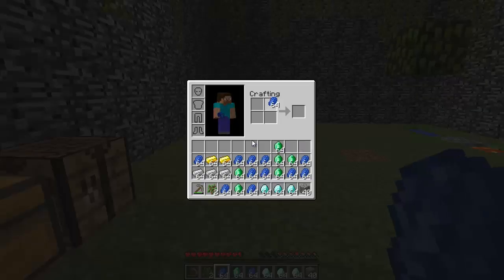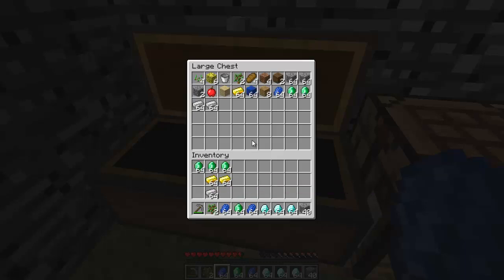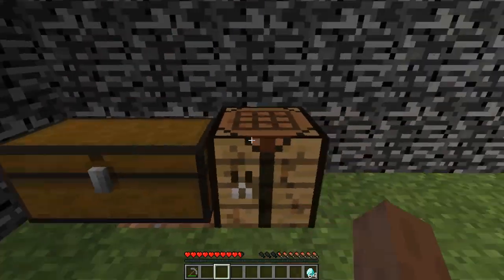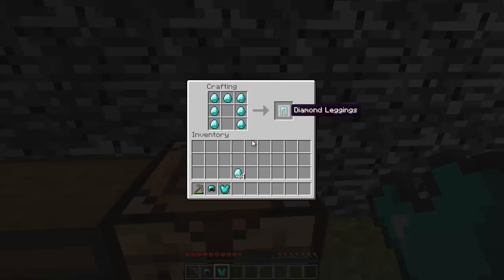I'm gonna save space and deal with the emeralds too. I think I'm gonna make some diamond armor and not waste all of it. First let's make a helmet — okay, chest plate, pants, and boots.